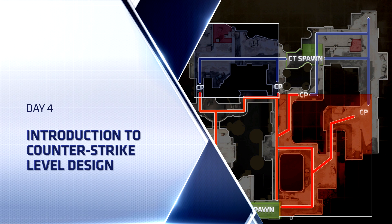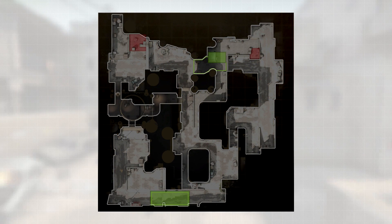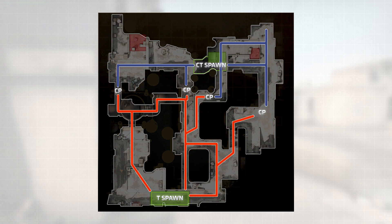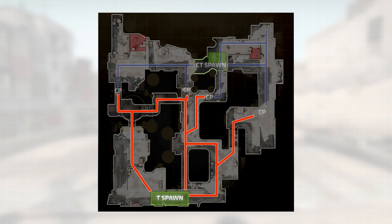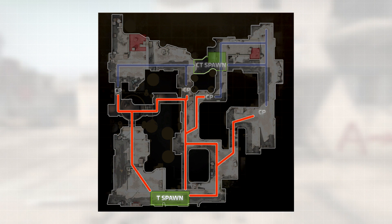Before we put pen to paper and start drawing our own layout, let's take a look at some existing levels that already work well, starting with the simplest level everyone knows: Dust 2. The three things I want to look at are the perspective of the attacker or terrorist team, where the defending counter-terrorist team can go, and then the collision points where the two teams meet and have their engagements. Focusing on just the attacker's path, we notice that we have what forms almost a choice tree, with three choices right at the beginning in Dust 2.